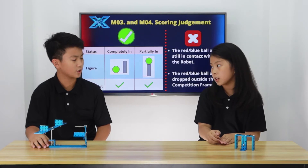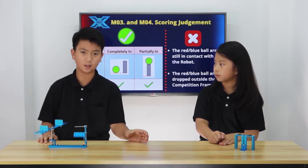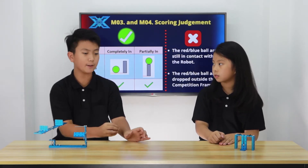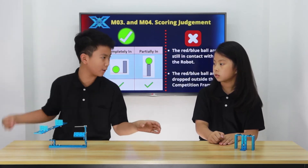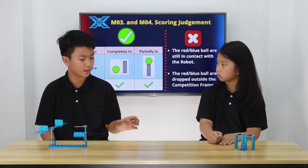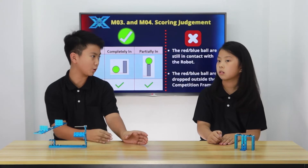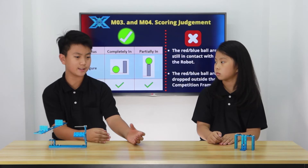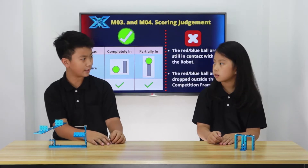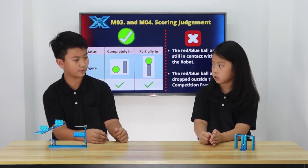So the conditions that don't count: condition one is that if your robot is still and an EVA ball is still stuck onto your robot, that EVA ball doesn't count. But if your M-Bot is still moving and it just bounces off your M-Bot, it still counts if it doesn't touch your M-Bot at the end. So if your M-Bot is done with the code and an EVA ball is still stuck to it, that EVA ball does not score 20 points. The second condition is that if it's completely outside the arena — outside the competition frame — that doesn't count either.